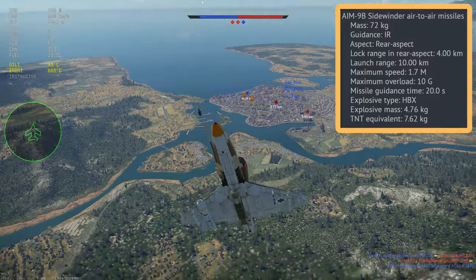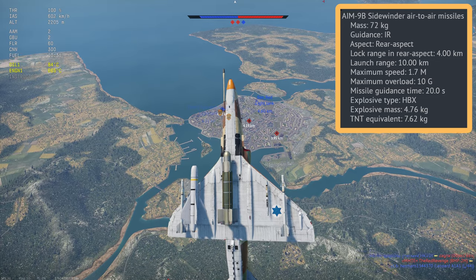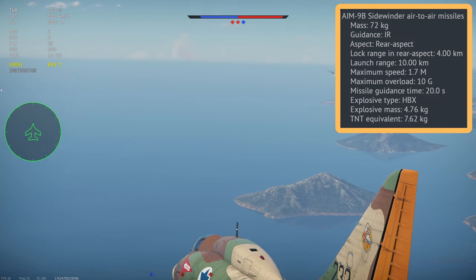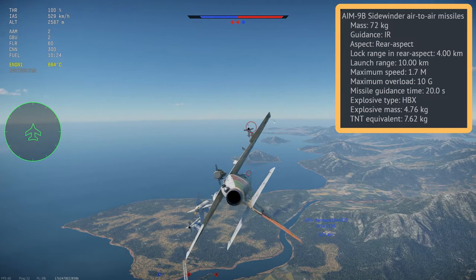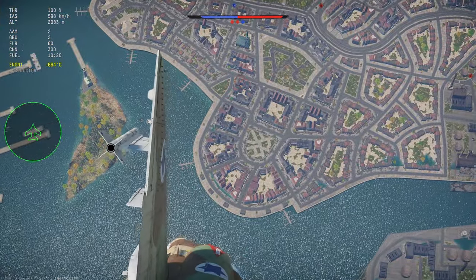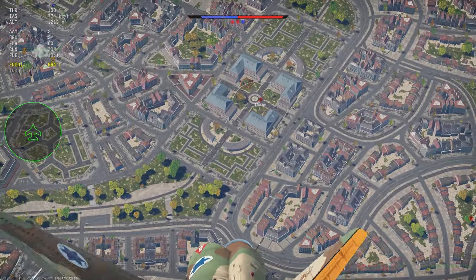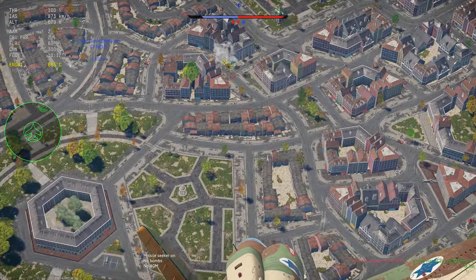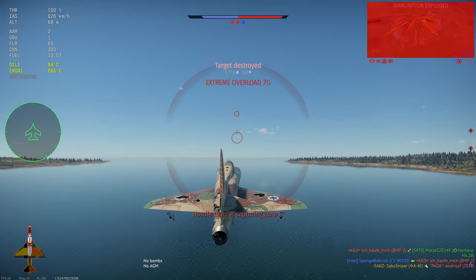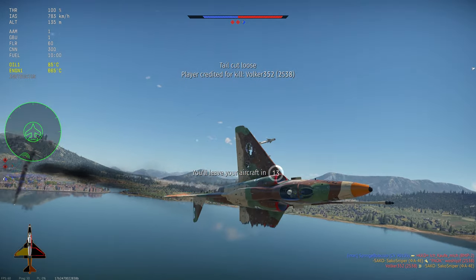Finally, we have the AIM-9B. These missiles aren't great, but this is more of a ground strike plane rather than an air-to-air fighter, so criticising it for not having the best air-to-air loadout isn't really fair. If you're going to grind the Israeli tech tree using this plane, I'd highly recommend using it as an attacker rather than a dedicated air-to-air fighter. You can drop bombs on enemy targets, then try to play it as a pseudo-fighter — staying low, going off to the side, and coming around behind the enemy. You can get a surprising amount of kills by firing your AIM-9Bs at unsuspecting players.